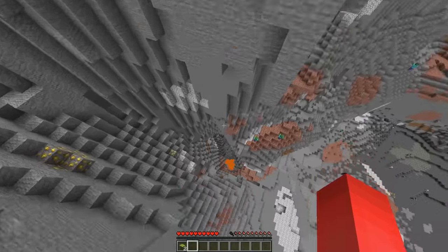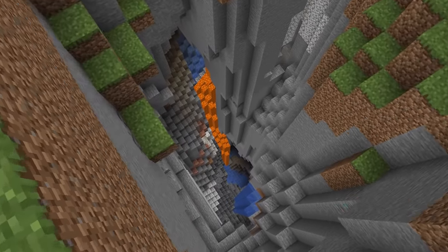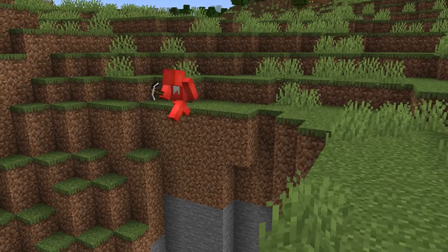Number four: falling into a ravine can be a real wake-up call, and usually it's an end to your journey in more ways than one. Here we've got a seed with a ridiculous drop that goes all the way down to diamond level. So if you have a water bucket with you, I guess it could work out.